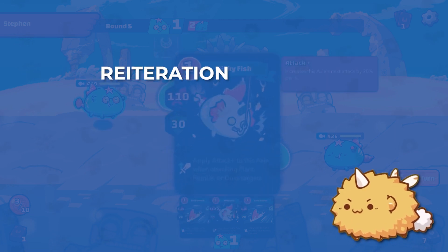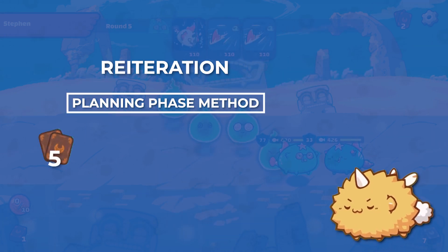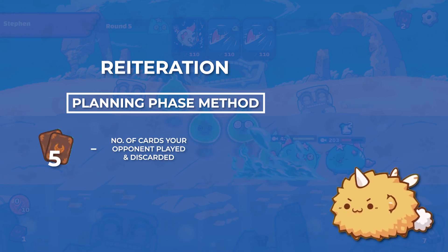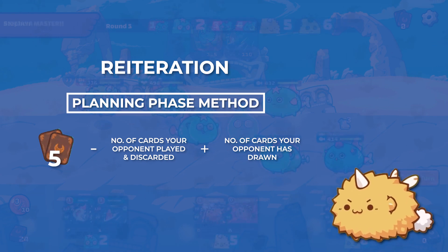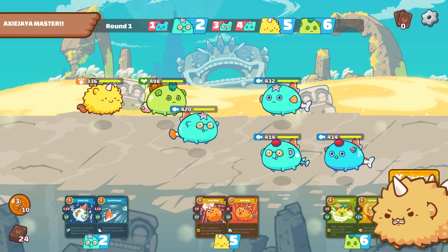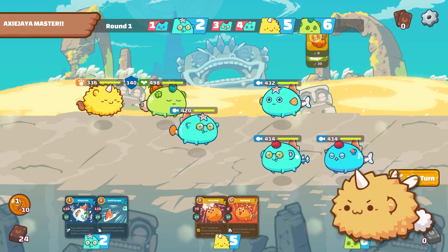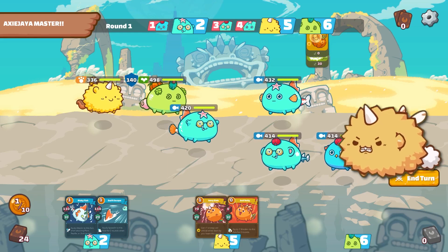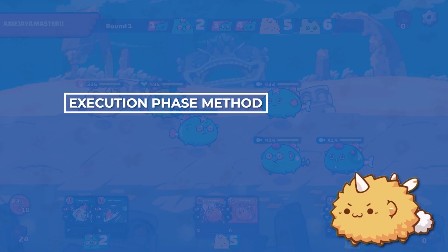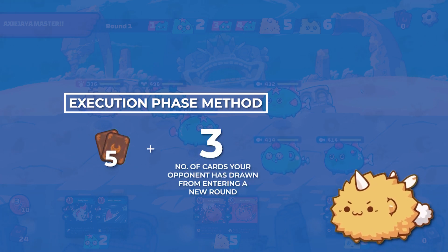To reiterate: if you're counting cards using the Planning Phase method, you need to use the top right card icon's number and subtract it with the number of cards your opponent has played and discarded, then add the number of cards your opponent has drawn from cards like October 3. But of course, when you're already counting energy, things can get messy. So we highly recommend bringing up the notepad on your PC or a literal notepad to keep track of these things. Otherwise, just use the simpler Execution Phase method where you just have to look at the top right card icon's number and add 3.